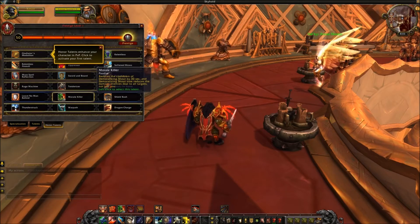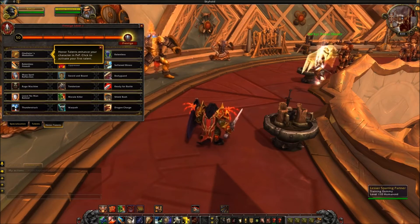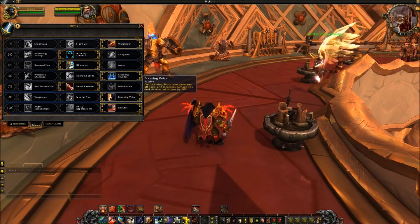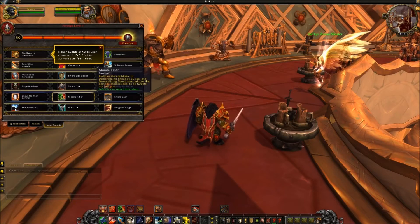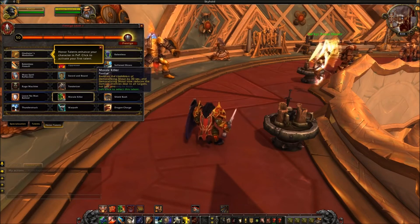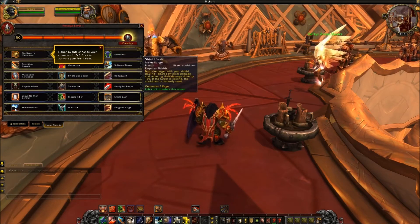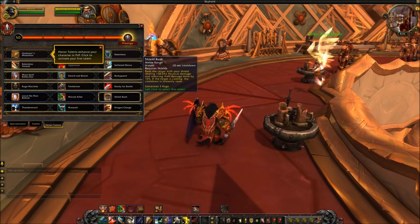Morale Killer reduces the cooldown of Demoralizing Shout by 30 seconds and makes it reduce damage enemies deal to all targets, not just you. Combined with Booming Voice, your Demoralizing Shout is on a one-minute cooldown, generates rage, and reduces everyone's incoming damage — a really fun tier. Shield Bash deals physical damage, reduces the target's damage by 15%, and if the target is casting, the cooldown instantly resets; generates three rage on a 10-second cooldown. It's decent, but I feel it gets left behind compared to the other options.